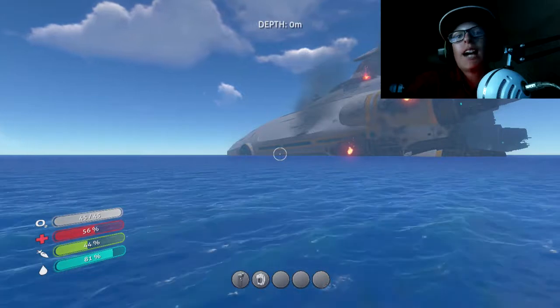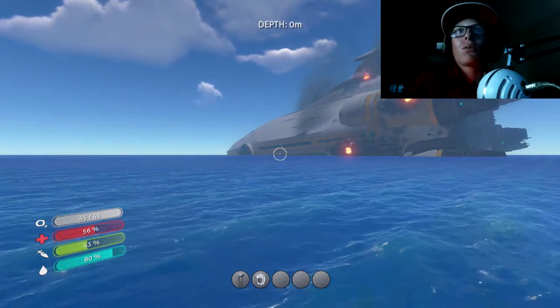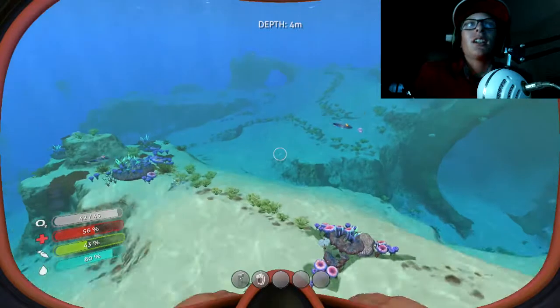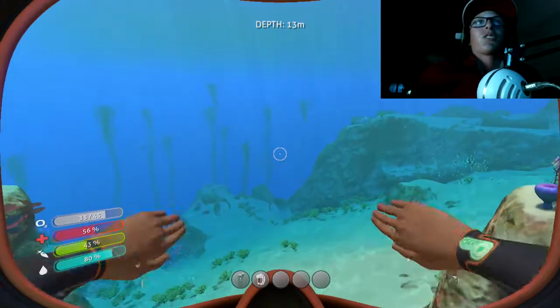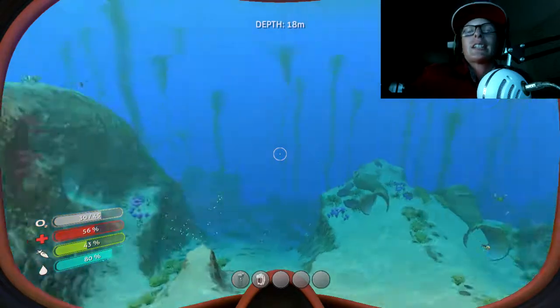I'm going to be teaching you guys in this Subnautica series how to get every single fragment in Subnautica. The first thing we're going to start off with is the sea glide. The sea glide is a very important thing you need for necessary survival because it improves your swimming speed up to 110 percent, so I recommend getting this first.